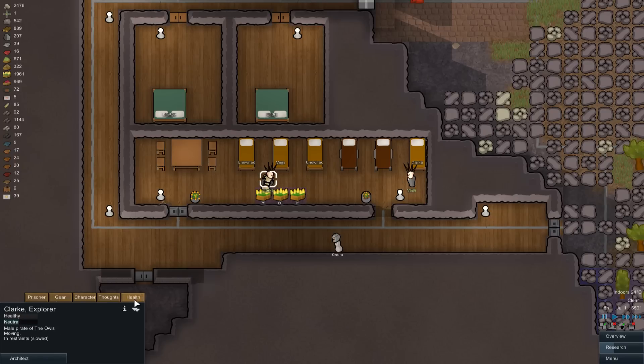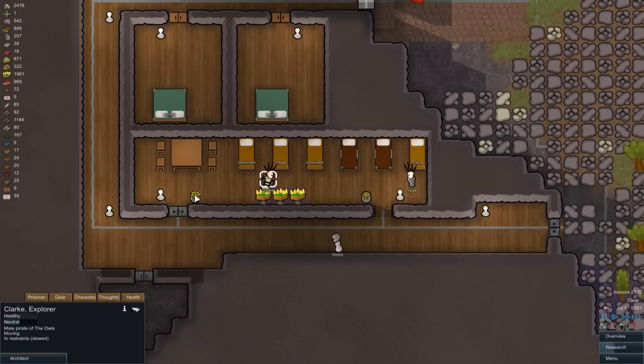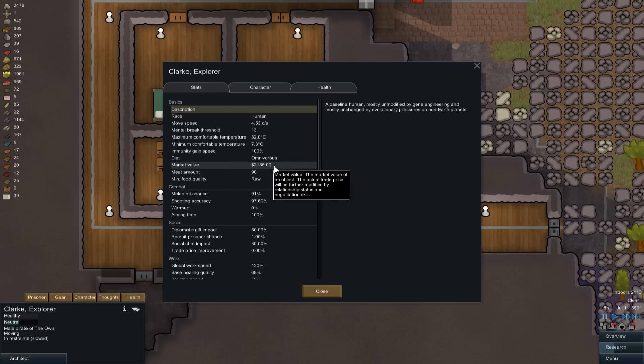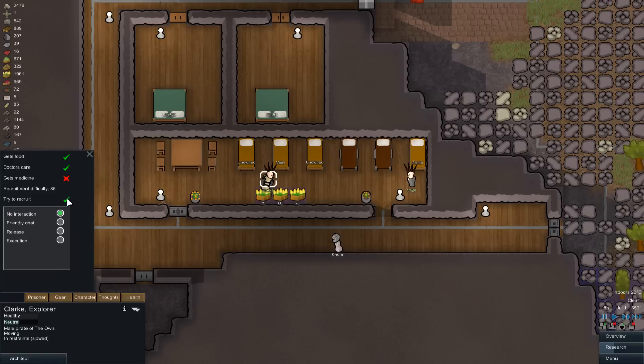And then we've got Clark, who is absolutely fine. His value is going to be big - 2.1k. He is worth a lot. But I didn't get medicine - that's why the chances were so terrible, I'd forgotten to change that. Whoops.